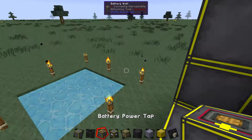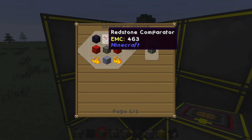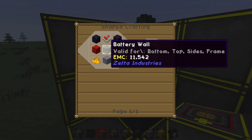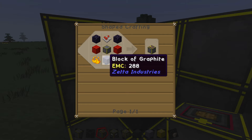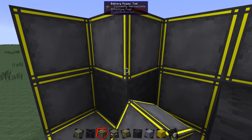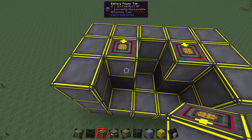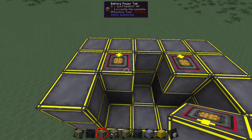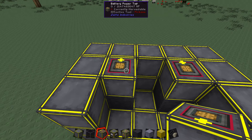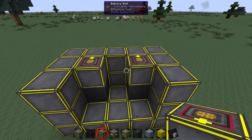On top of the electrodes we're going to take our power taps. You build power taps using a redstone comparator, some obsidian, a block of redstone, more battery walls, a block of graphite, and some blaze powder. You're going to need two of them — one to put power in and one to take power out. They do have to be on top of the electrodes and on top of the battery. You can't put power in or take power out of the sides or the bottom — it has to be on the top.